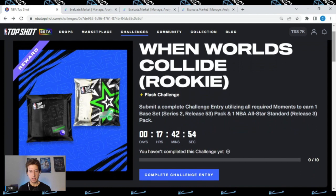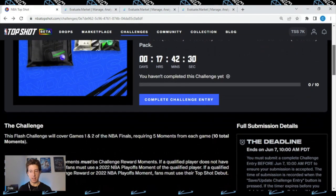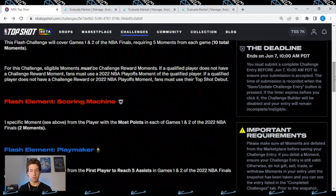They also have a Win Worlds Collide hero ball challenge, which is the same challenge but uses rare and legendary moments instead of common ones — we're just going over the rookie challenge in this video. What you can earn: a Series 2 base set pack and one NBA All-Star standard pack from Series 3. At the time of this recording, there are less than 18 hours left. This challenge ends tomorrow, June 7th, 10 a.m. Pacific Standard Time.